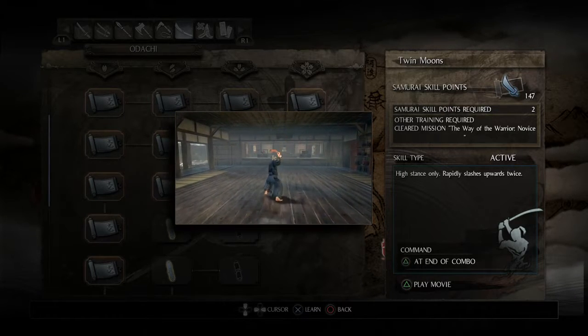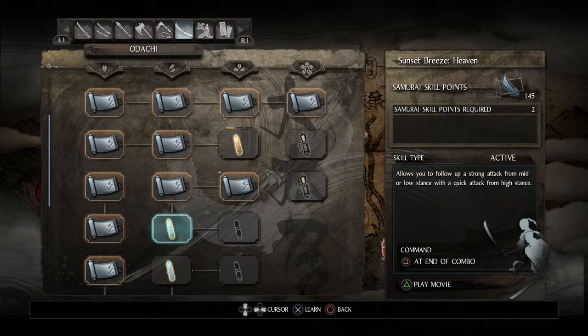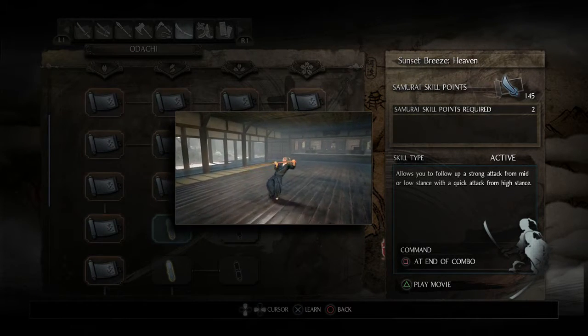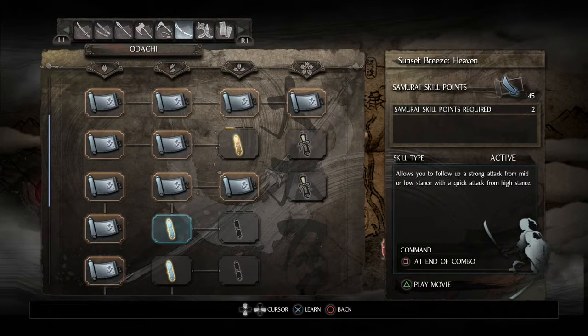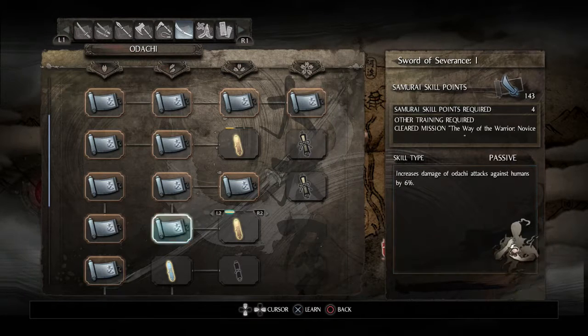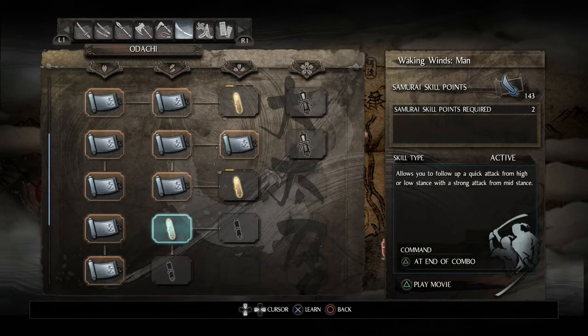High stance only - rapidly slashes upward twice. I think I'm just going to end up picking up every skill and then customizing them after the fact. This allows you to follow up a strong attack from mid stance with a quick attack - it actually changes stances, or rather employs a high stance attack while in mid or low stance, which is very interesting. I can't help but feel like they've also designed this weapon somewhat for the new PvP added with this patch - this kind of allows for mix-ups and head games. There are a lot of these follow-up skills; I'll just pick all of them up.